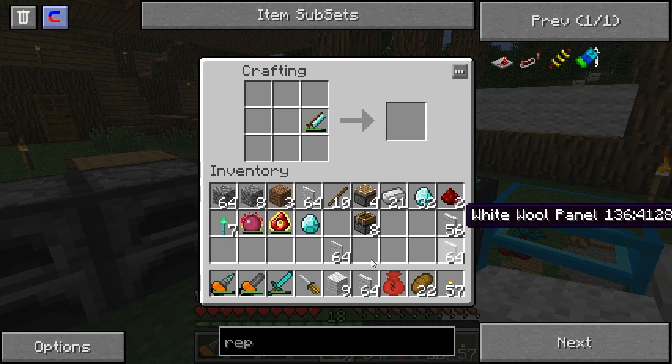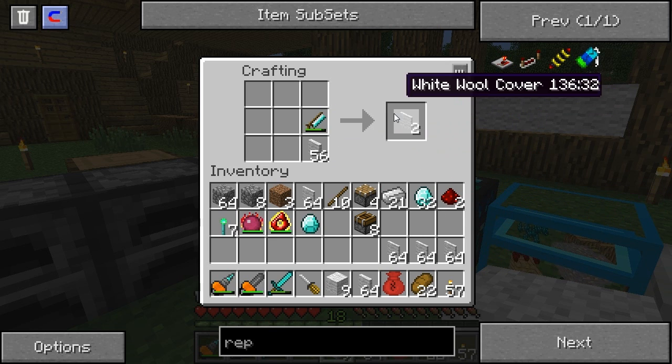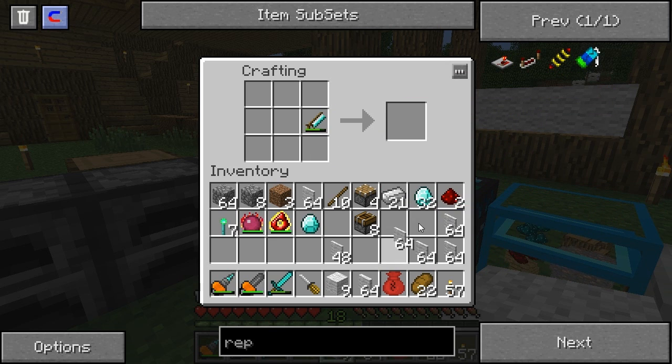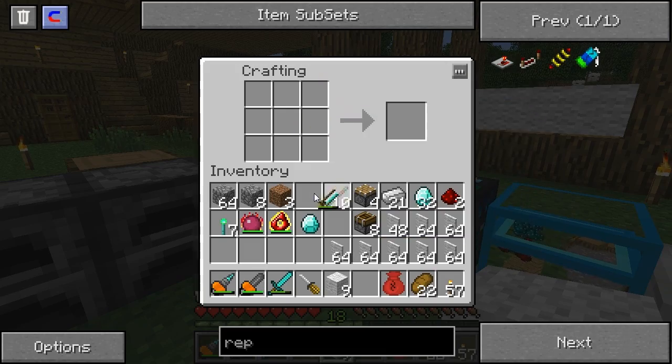White wool panel — covers, not panels. There we go, there's a heap of covers. Cover, panel — we have a heap of covers now. Now we need to make wire, which I can't quite remember how to make.